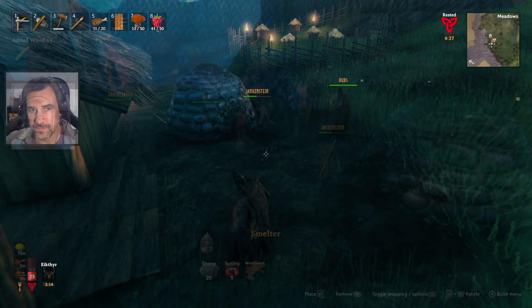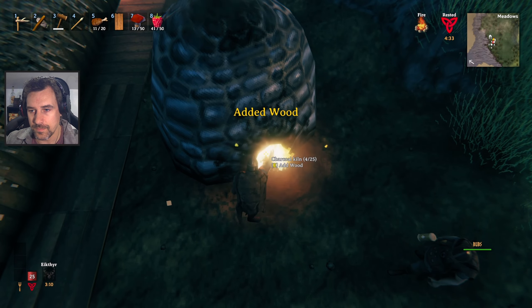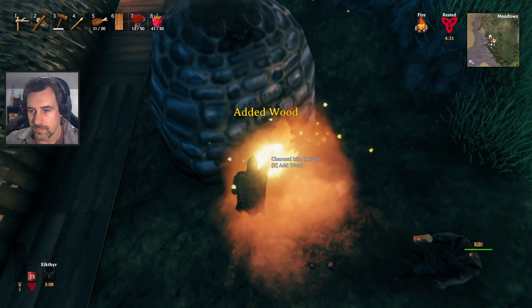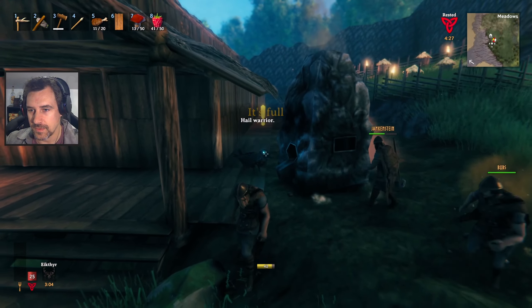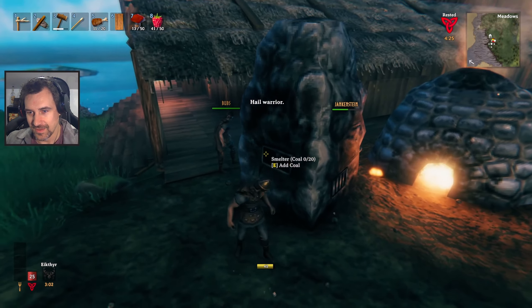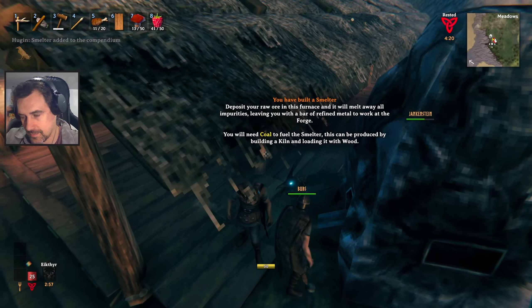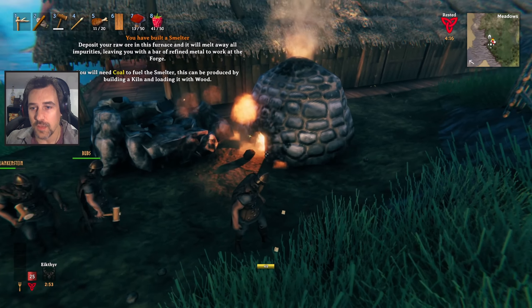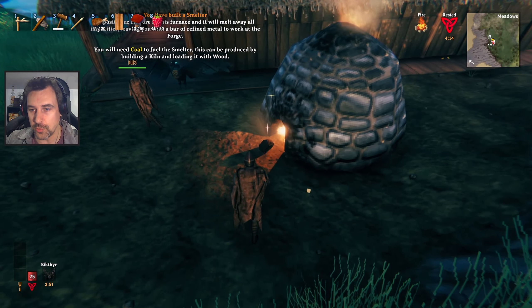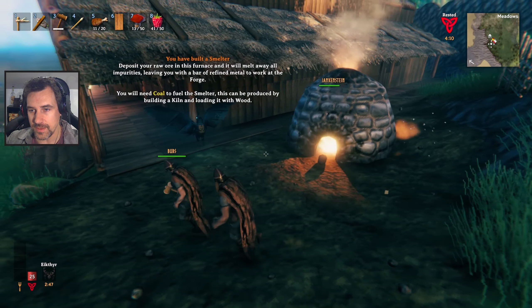It needs wood. That one's to make charcoal — and then we need charcoal to put in the smelter. Deposit your raw ore in this furnace. This furnace seems to just poop coal out the front — there's only one hole, so wood in, coal out.